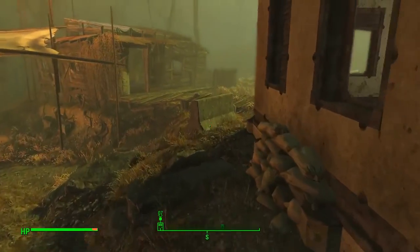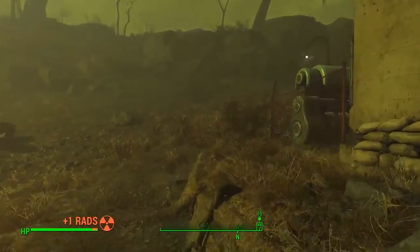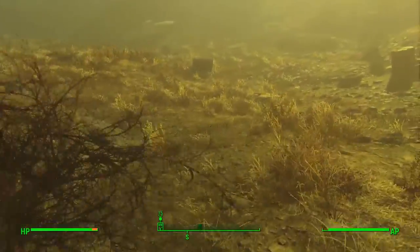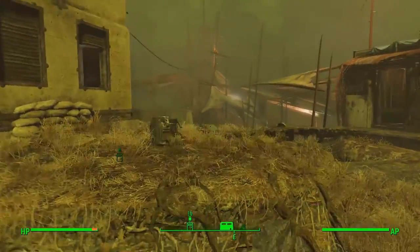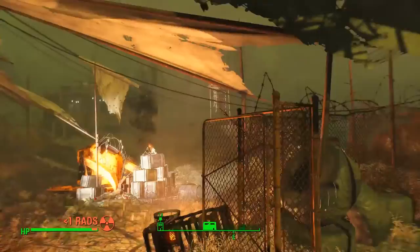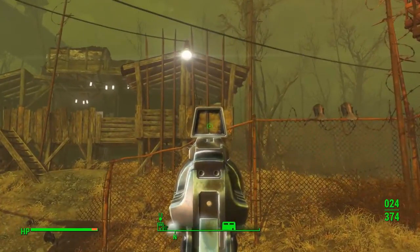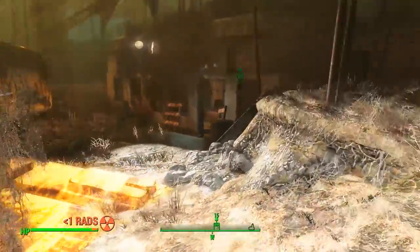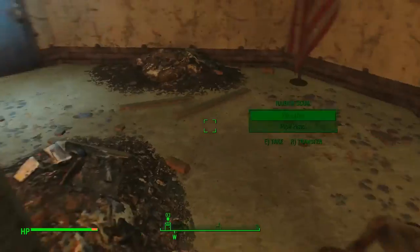Before we head inside, I wanted to show you one thing. Kind of have this concrete bunker up here. If you swing around to the back, you'll see there's a nice generator and a fusion core ready for you to just take. One more thing I wanted to show you before we head inside. This shack right here has a terminal right there. If you're the type who likes to turn existing weapons against them, like their own turrets, that's what you want to use. Let's go inside.